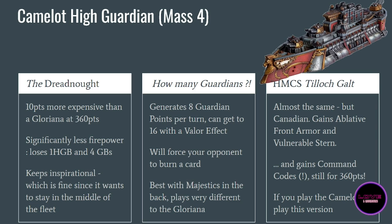There is an even better option — a named variant of the Camelot, the HMCS Tilok Galt. It costs the same number of points. It gains Ablative Front Armor, which is huge: the first four explosives from your opponent will be cancelled, making the Camelot significantly tankier. However it gains Vulnerable Stern, so be careful about pointing your rear to the enemy. Starting turn two it will just point its front toward the enemy, which is fine given the ablative armor.